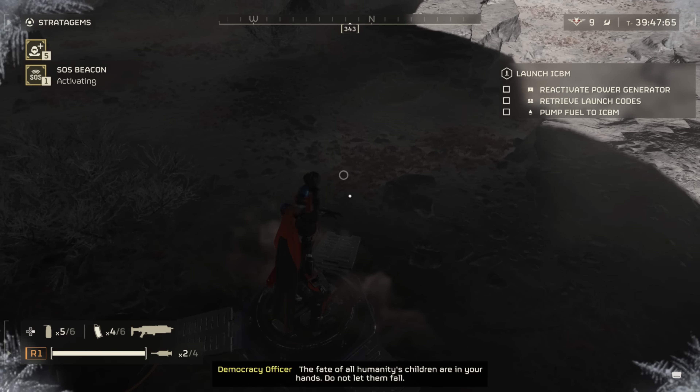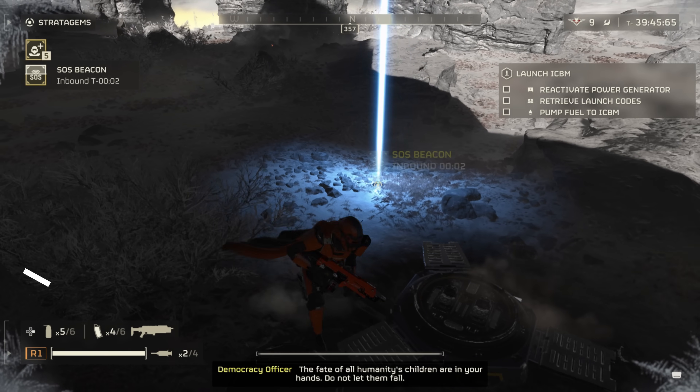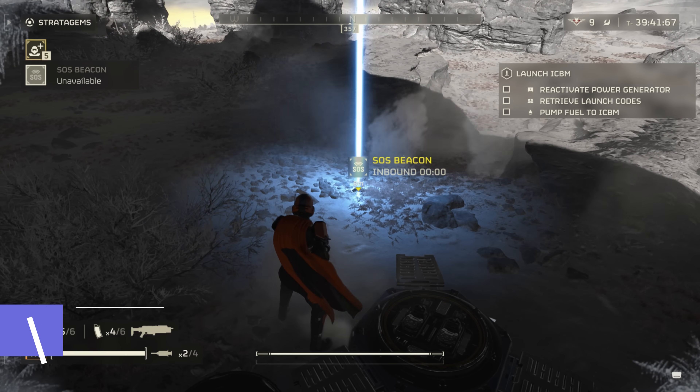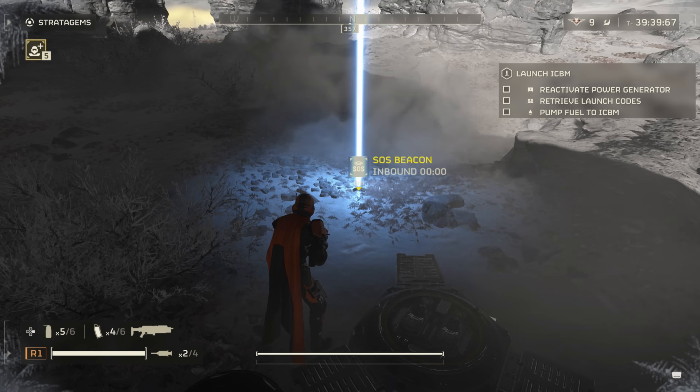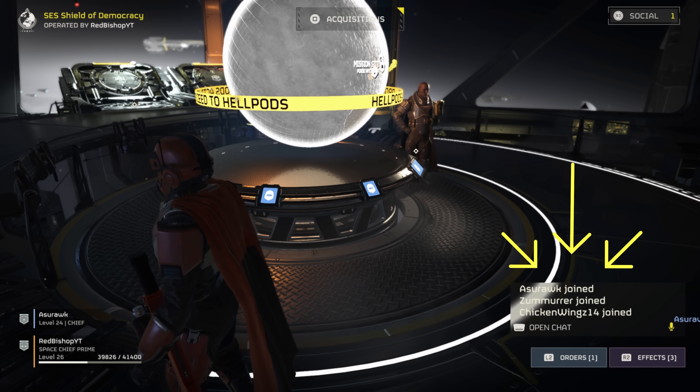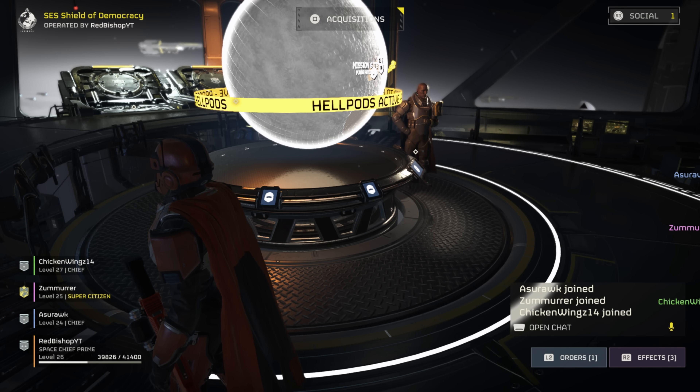Next is something that will hopefully get better later on, but if you're still having trouble with matchmaking, there's a handy thing you can do: start a mission on your own, drop your SOS beacon, and then return to your ship alone. When you do that, your queue will instantly fill up and you won't have any problems finding somebody for your match.